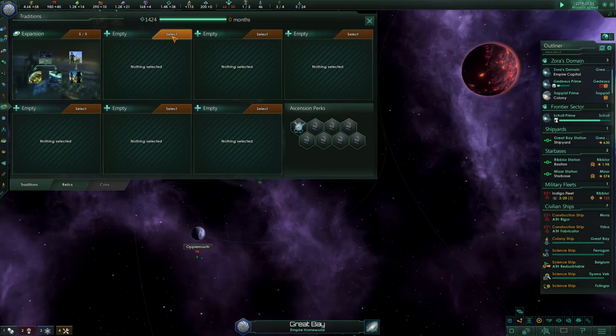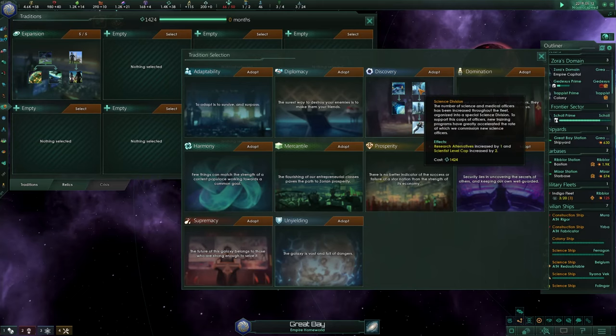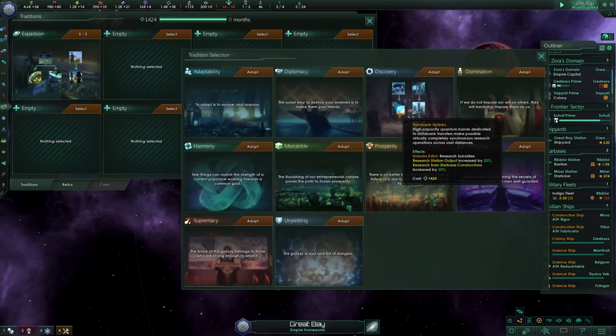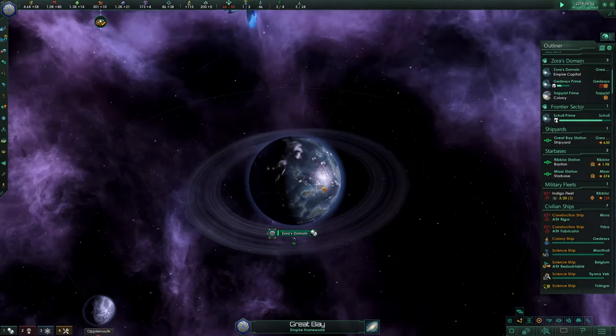Another tradition we can now choose since we have enough unity. I'd like to go for Discovery — this gives me another survey speed boost, more research alternatives, research upkeep minus 20%, and it unlocks research station output by 20%. This is really good as well. Let's go for Discovery.